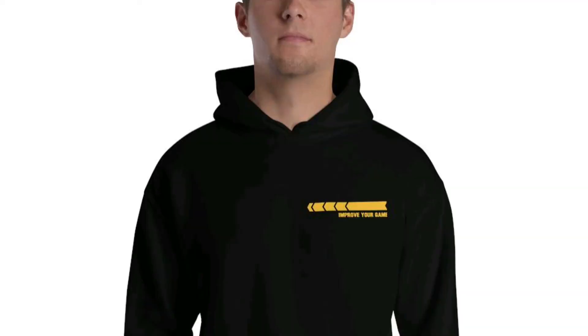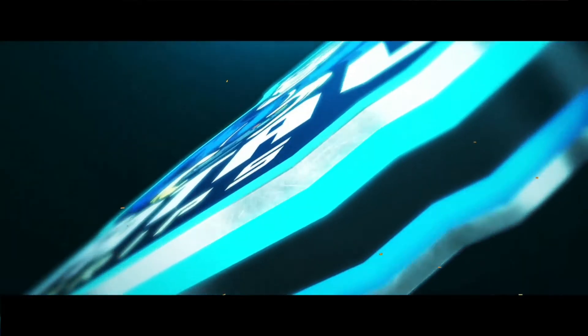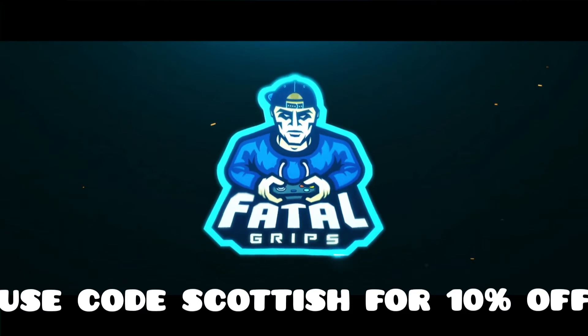Check out the link in the description to get your hands on the exclusive Improve Your Game merchandise from GummyApparel.com. For gaming accessories to help you improve your game, visit FatalGrips.com and use the code Scottish for 10% off.